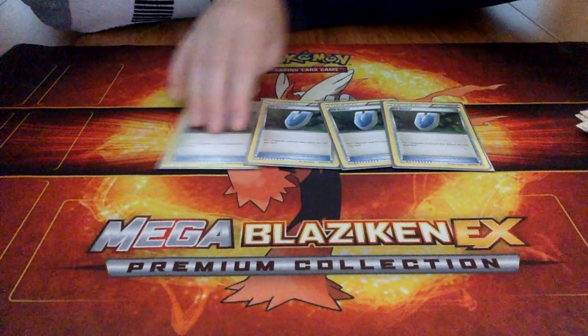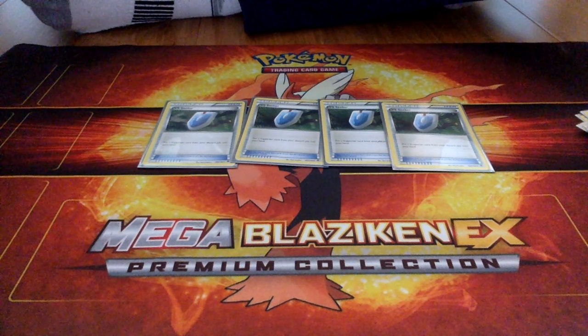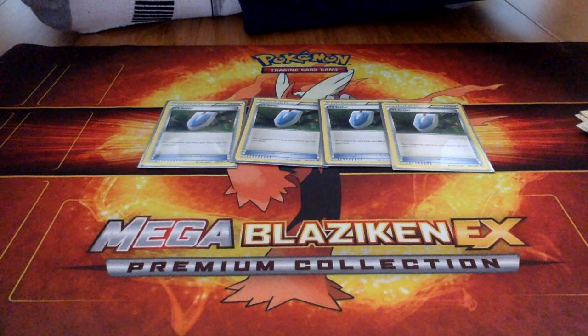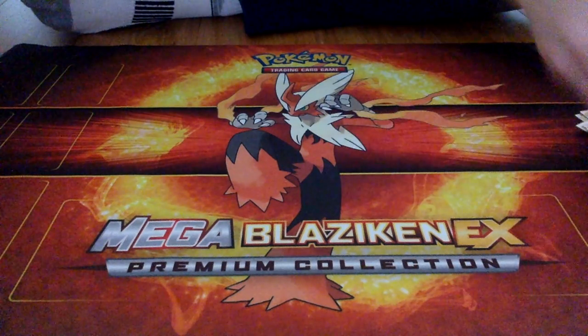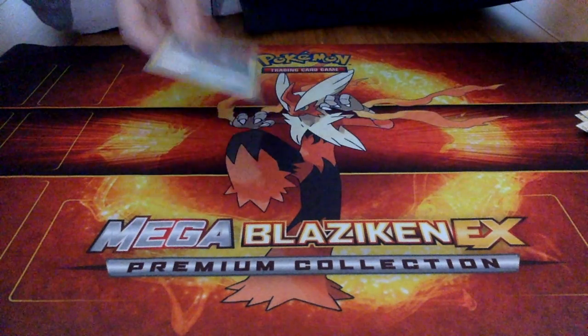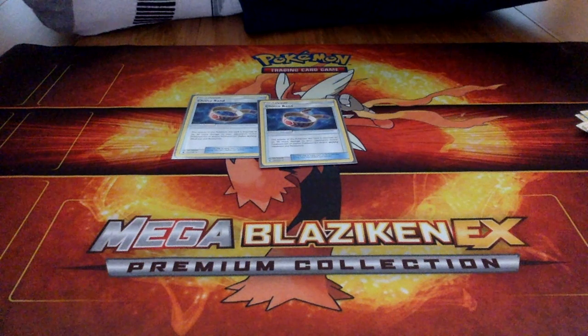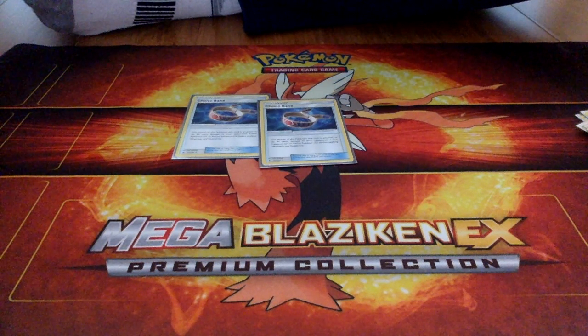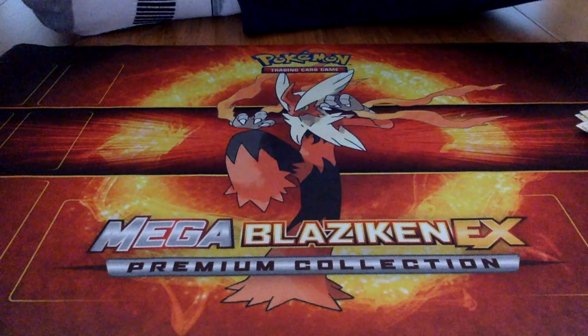For VS Seekers, you can put a supporter card from the discard pile into your hand — so you could get more Guzmas, or a Sycamore, or an N. That one's really nice. Two Choice Bands: the Pokemon it's attached to does 30 more damage to your opponent's GX or EX.